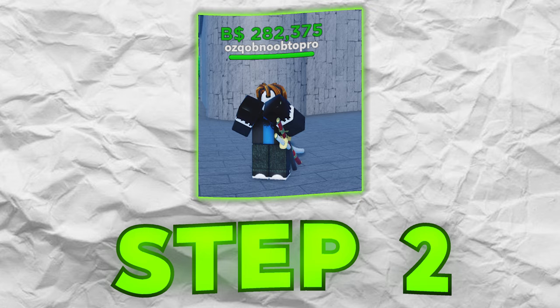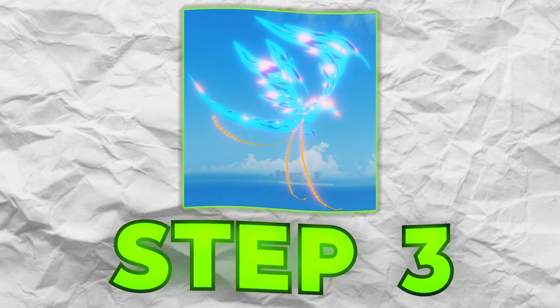Step three might actually be the hardest step in this entire video and might take us really, really long. Basically, we're going to have to kill Marco a ton of times, because after you kill Marco the Phoenix in One Piece game on Roblox, there's like a 5% chance — I'm not even sure of the exact chance — but there's a small chance he actually drops a Phoenix V2 scroll. When you pick up the scroll and use it, your Phoenix will actually become a different version and you can go into the full form of the Phoenix. Phoenix V2 is super overpowered, so we're going to have to get it.